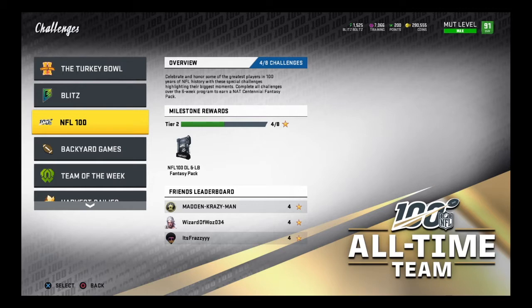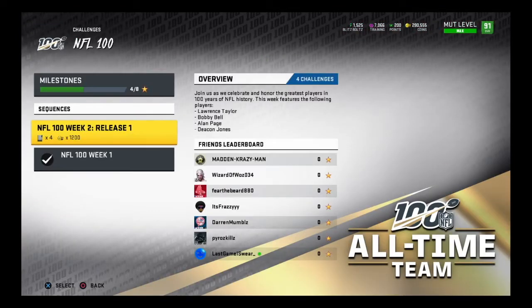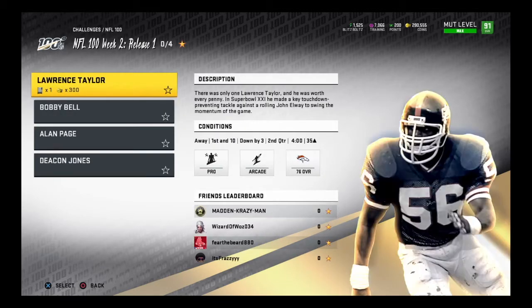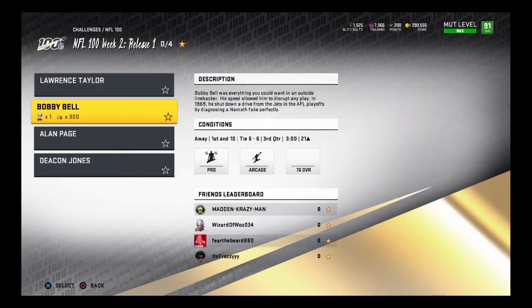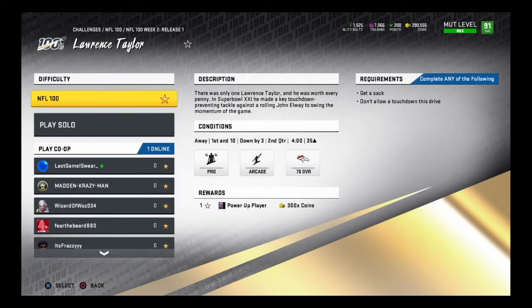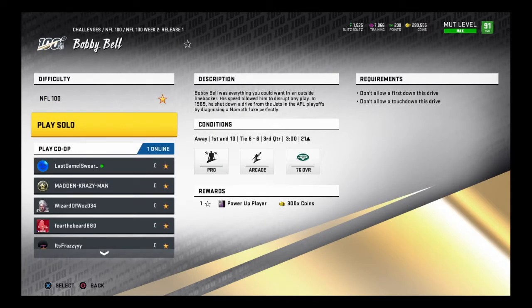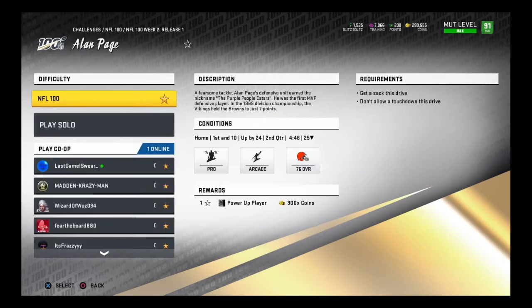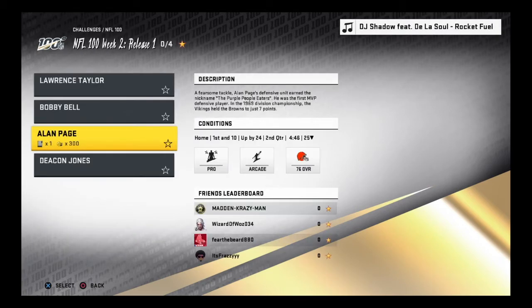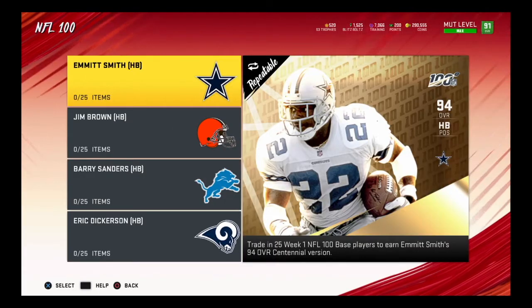Make sure you do your Week 2 challenges as well. We've got Lawrence Taylor, Bobby Bell, Alan Page, and Deacon Jones. The challenges are: get a sack with LT, don't allow a touchdown, don't allow a first down, and get two user tackles in three drives. Those should be pretty easy. Very solid defensive players across the board.